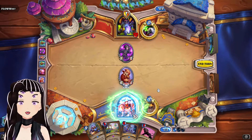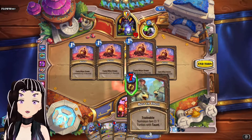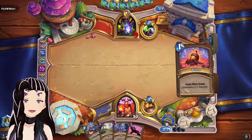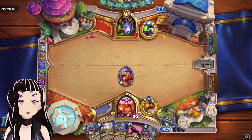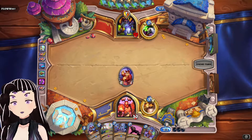We're going to use the Guidance and take Best in the Shell in order to trade it off and draw into another minion. We draw into the Acorn that we just shuffled into our deck with the Squirrel, and we also draw into a Greybrog, which is always a pleasant card to see.